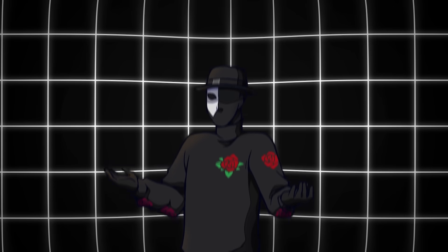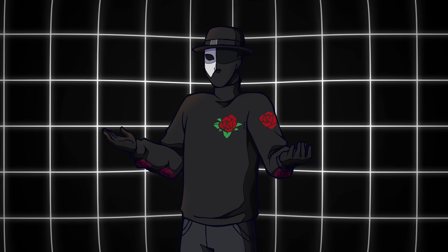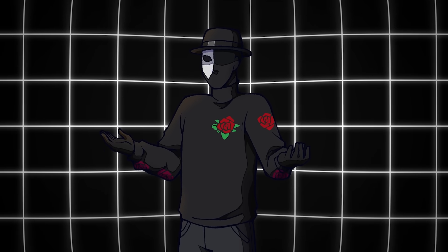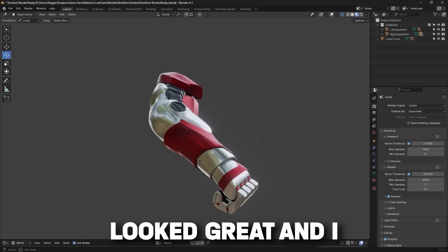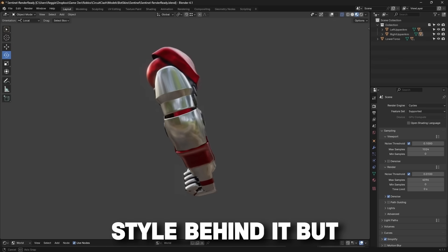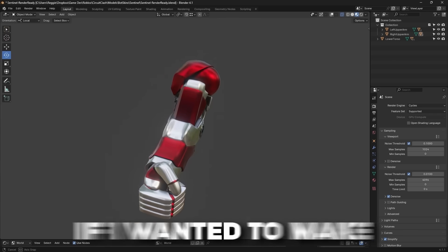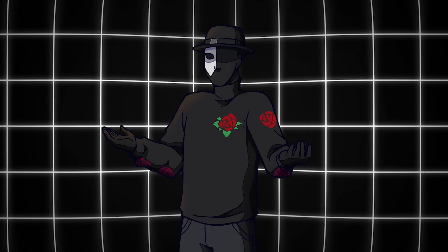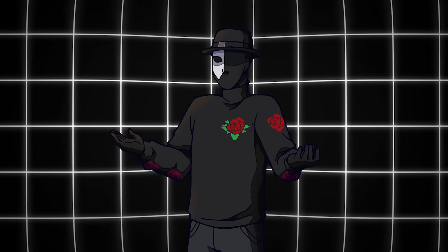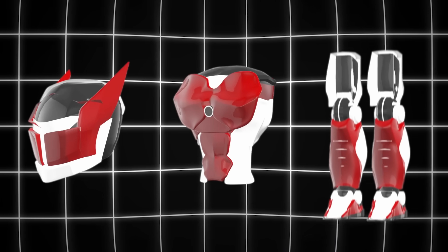I contacted a talented 3D artist to help work on the final 3D model for the arms. It took a few days to get right and a couple of changes, but eventually the artist came out with this model. It looked great and I really liked the style behind it. But it was only an arm, and I needed an entire robot model, so I decided to take matters into my own hands and try my best to quickly learn 3D modeling and create the new head, torso, and legs.